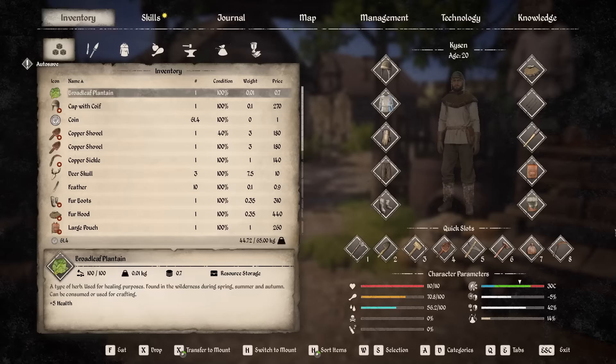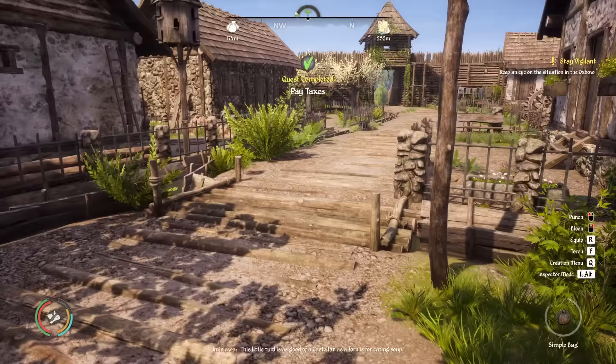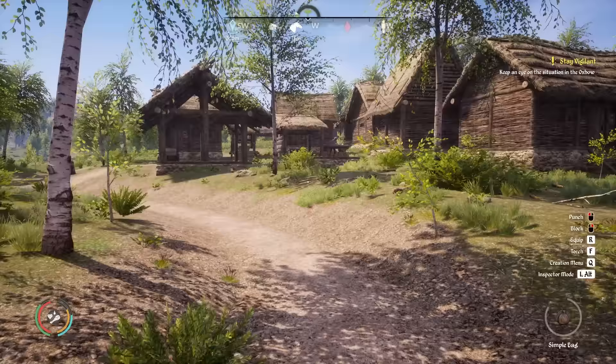We are now pretty broke — 61.4 coins left. That's not a ton, but at least we're good for another year with the taxes. We probably need to focus a little bit more on money over the coming year. But the big flax field I've made — once we come to harvest it — is going to do a large portion of that for us. Doing that trade gave us a new level of diplomacy skills to spend, which is pretty exciting.